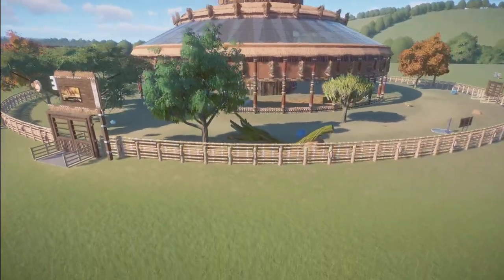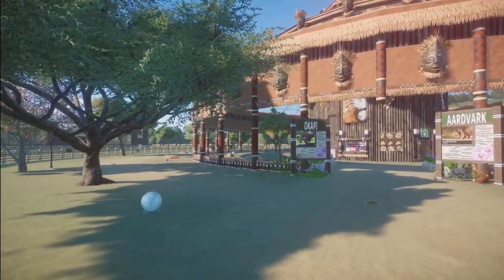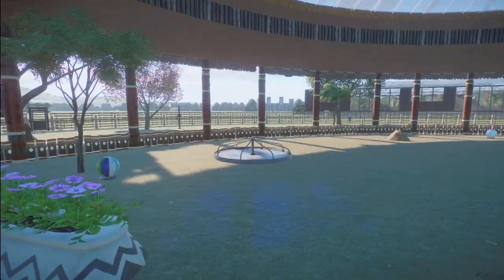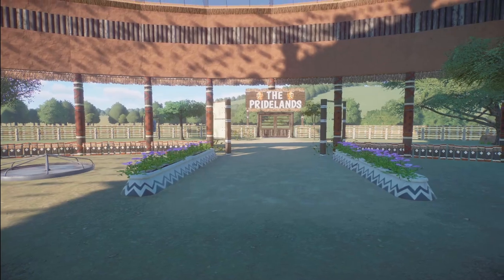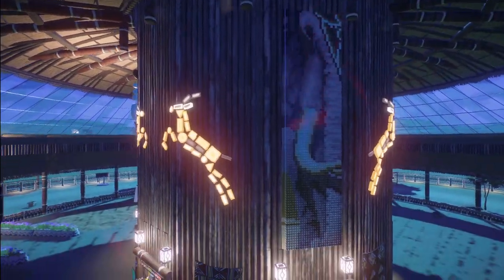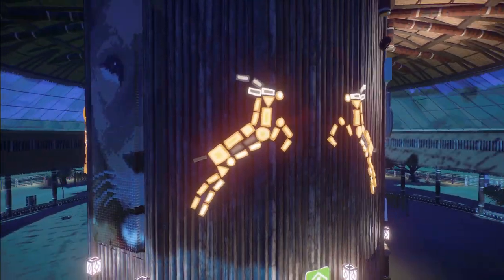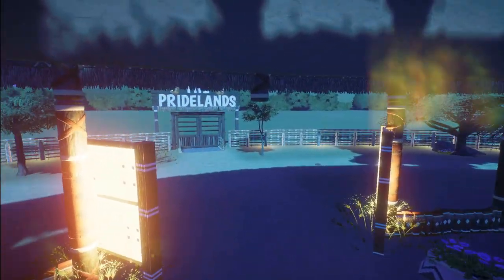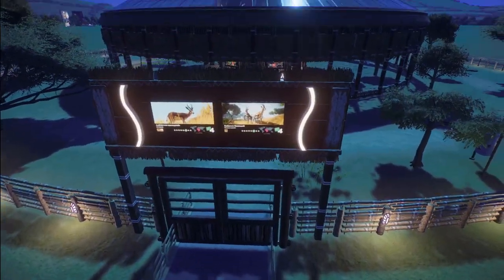Our next piece was made by Caterade. They call this the Gazelle Gazebo with guest walkthrough shops and hidden keeper hut. You can bring this all into your zoo for right around $129,000. What a very, very nice habitat you've made here. Thank you so much for sharing this with all of us.